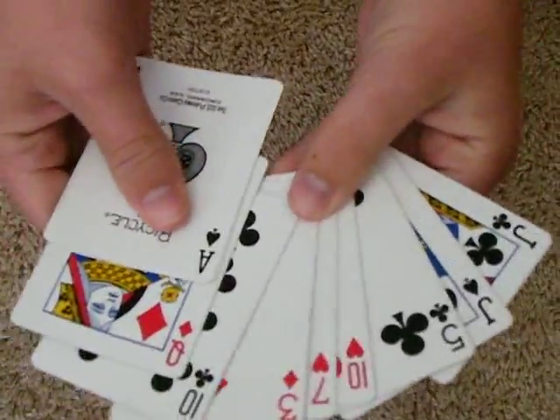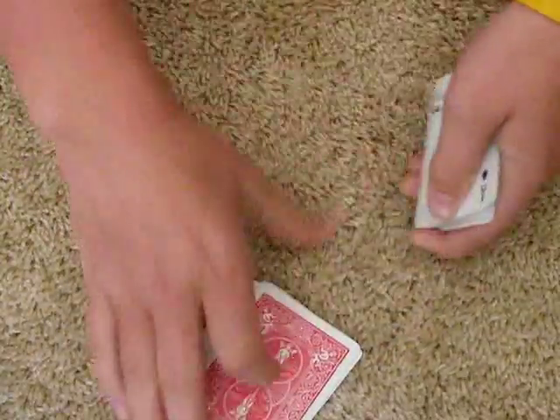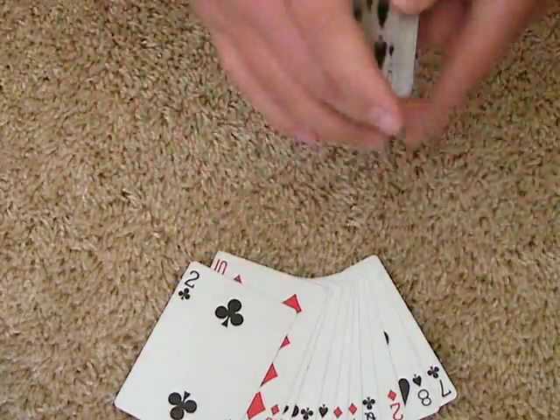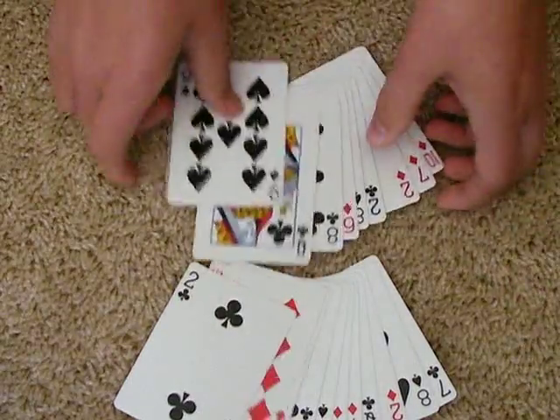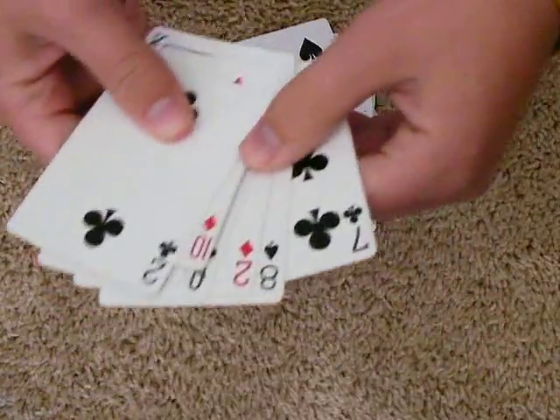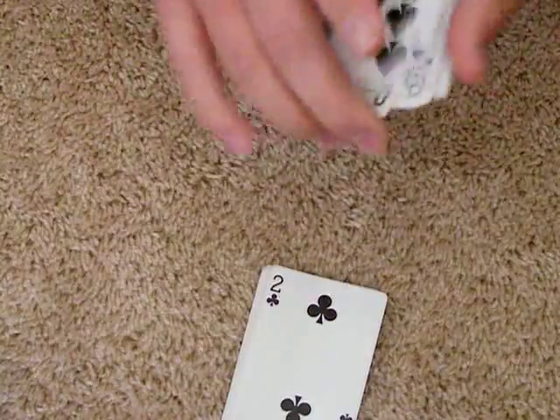So now all of the cards look different, but none of the cards are the same. And the cards that he showed you in the beginning — your card is in there. And these only have nine cards. And since you put the seven of clubs when you flipped it around, this has 11 cards in it and this has nine cards.